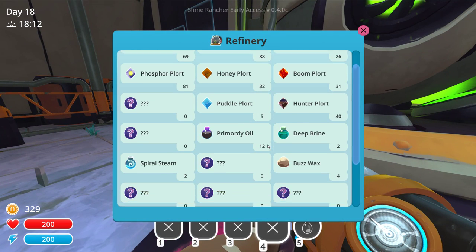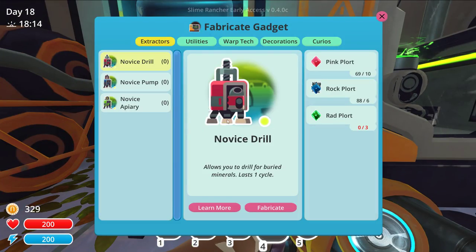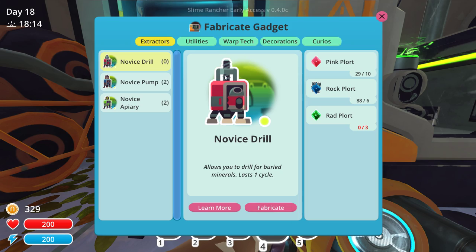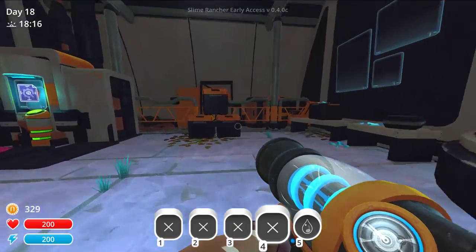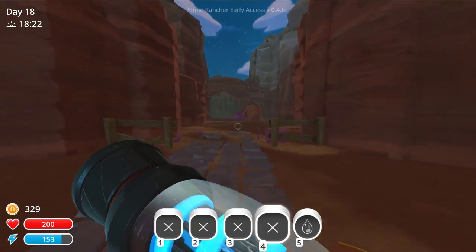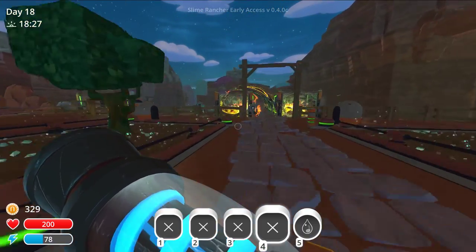More primordial oil. A lot of this stuff is still question marks that's going to get unlocked. Can we craft any more of the drills and pumps? No, we still can't get any drills because we don't have rad plorts, which I think are going to be in one of those areas we can unlock. That's why I want to feed the Gordo. Let's get a couple of pumps and a couple more apiaries.